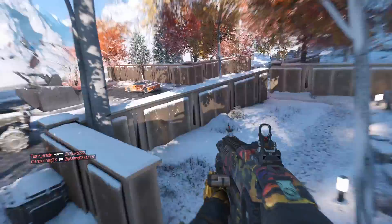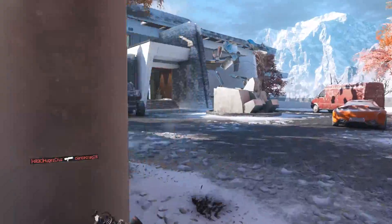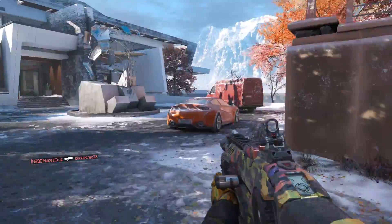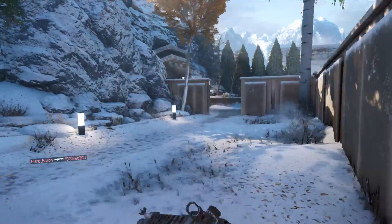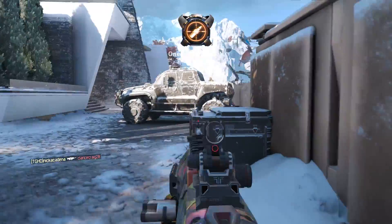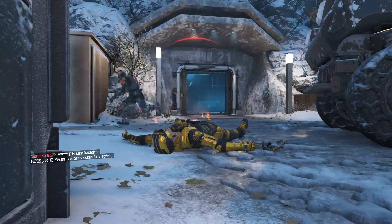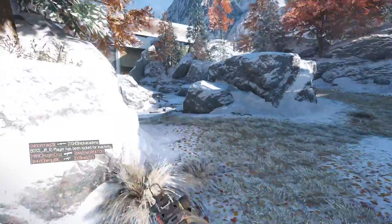Today we're running the XR2, and for Stronghold you want to be running an assault rifle. You could run an SMG class I guess, but for the majority of the time try to run an assault rifle just because of the size of the map — you're not going to be in those close-quarter combats as much. This is the area of the map I like to hold down, this little back corner.